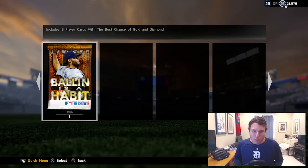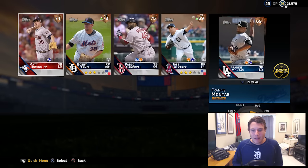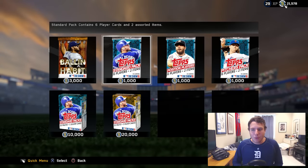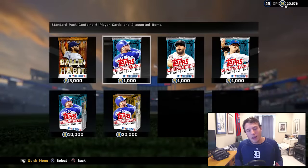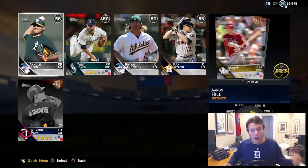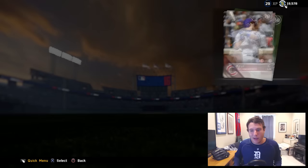Last promo pack — the last Ballin is a Habit pack. Maybe we can ball in these packs. I don't see anything so far, looks like it's just going to be more bronze cards, and our best pull is going to be 75 Pablo Sandoval — definitely not the best packs. Make sure to let me know down below if you guys pulled anything in your packs. That's going to be it for this video. Make sure to smash that like button if you enjoyed it and if you want to see that gameplay with a crazy squad. Until next time, guys — have a good one.